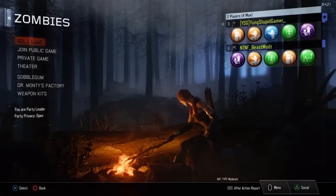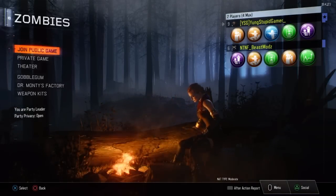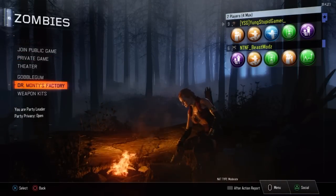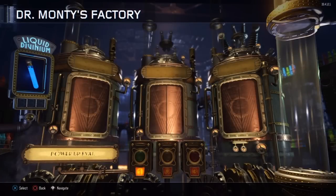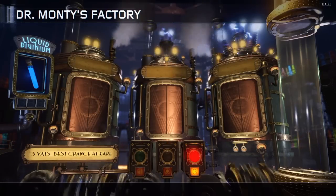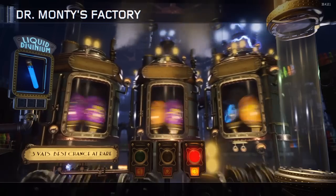What's up guys, Young SuperGamer here, and in this Black Ops 3 video I'm going to be using four liquid diviniums in zombie mode. I'm going to spend a times-three on my account and a times-one on my other account — three vats, best chance at a rare. I don't know why it's not showing my liquid divinium, but let's just see if it will work. Oh, here it goes — what'd we get?